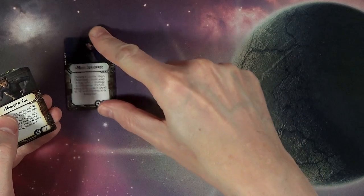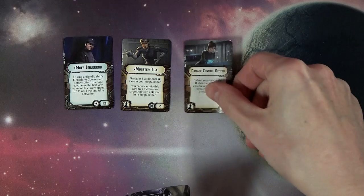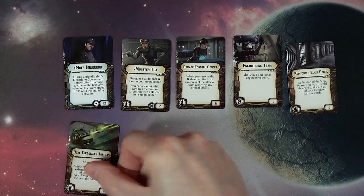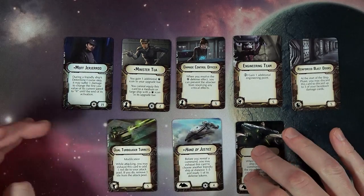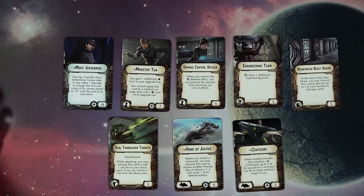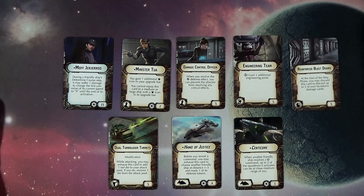We've got Moff Jerjerrod, Minister Tua, Damage Control Officer, Engineering Team (seen in the past), Reinforced Blast Doors, Dual Turbo Laser Turret, and then Hand of Justice and Centicore are our two ship title cards.